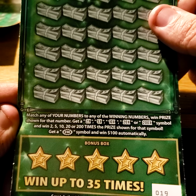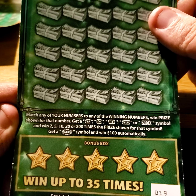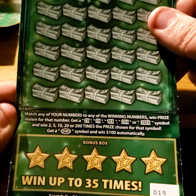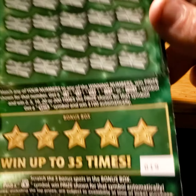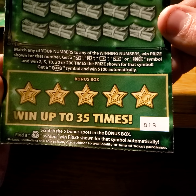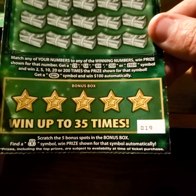These are pretty big tickets. Just trying to see which one would pay off first. These are $30 tickets. Starting with Florida — matching your numbers, showing numbers, win the prize shown. Get a 2x, 5x, 10x, 20x, or 200x, and win that times amount. Get a 100 Burst and win $100 automatically. Down at the bottom, scratch the 5 bonus spots, find a money bag, and win the prize shown.